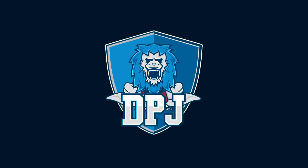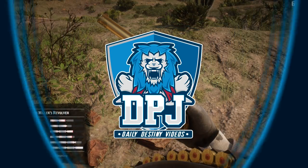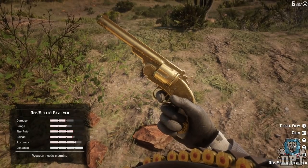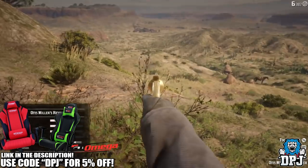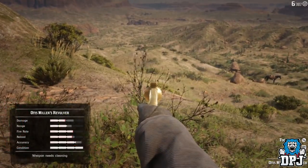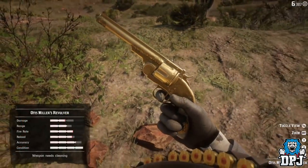What is going on guys, welcome back to the channel and I appreciate you being here. Today I bring you another Red Dead Redemption video, and today I bring you this secret hidden location to this amazing golden revolver — the Otis Miller revolver.